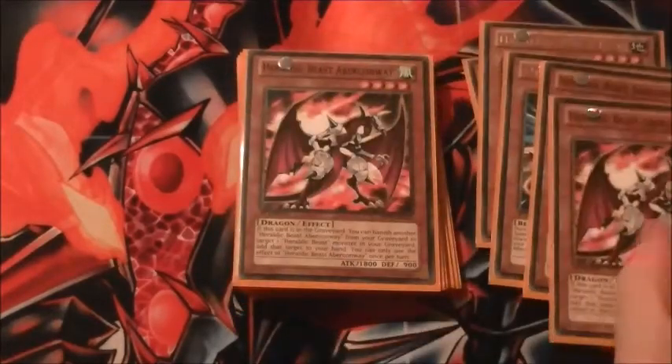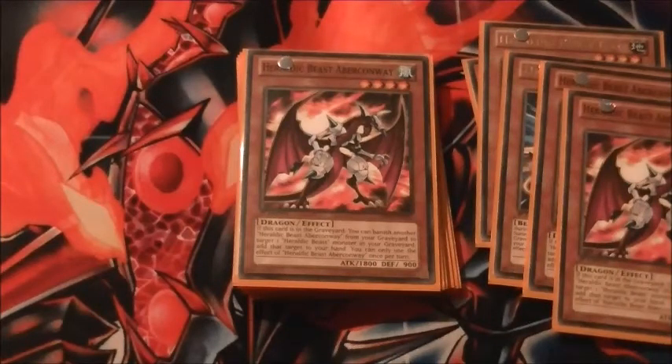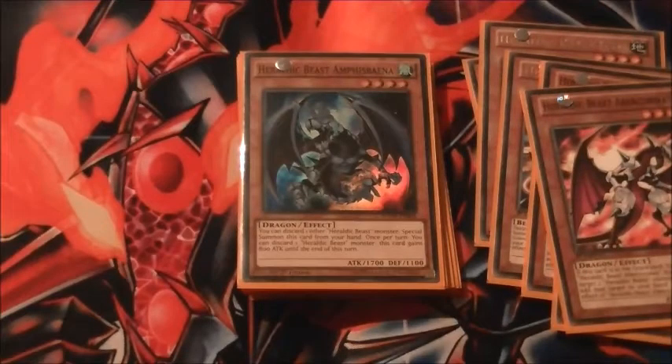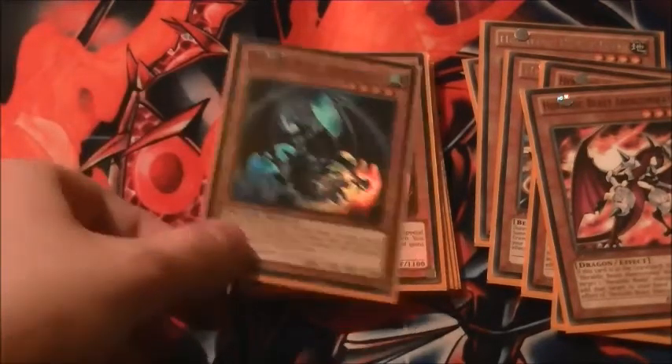Then you've got three Heraldic Beast Aberconway. What Aberconway does is if you have another Aberconway in the graveyard, you can banish one and then add a Heraldic Beast from the graveyard to your hand — so you can recycle that Leo. It's a wind attribute, which makes it very important.